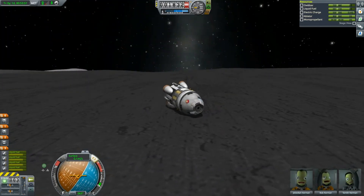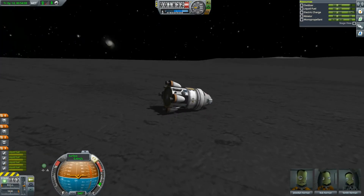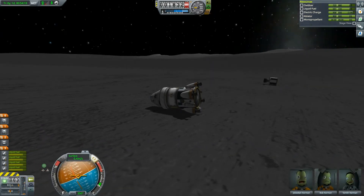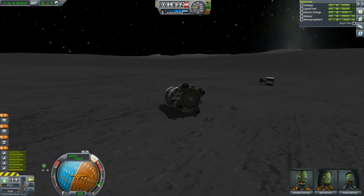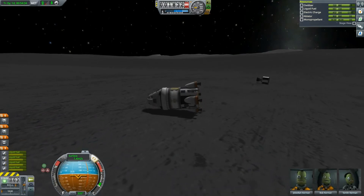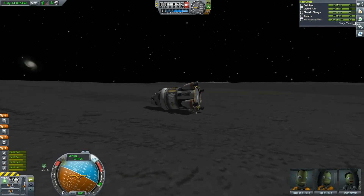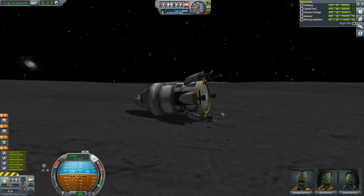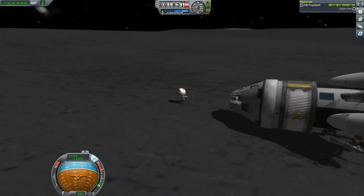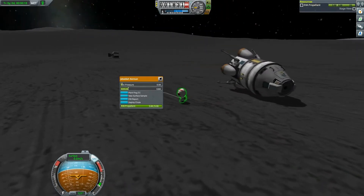Can we upright it on the power of the reaction wheels? I don't think so. Reaction wheels — let's do a breakdance. There is our tank. Let's auto-save and check the landing legs — can we straighten using landing legs? Nope. Then how about I just put down the flag, grab some science, and figure out how to get out of here.